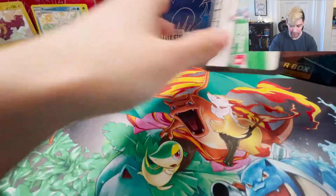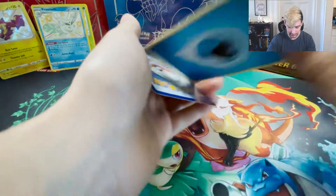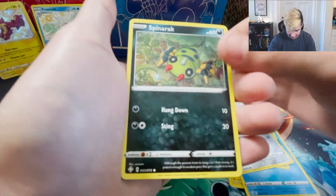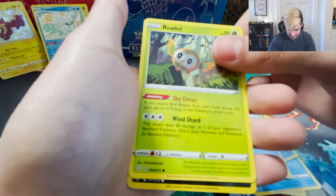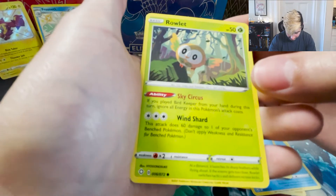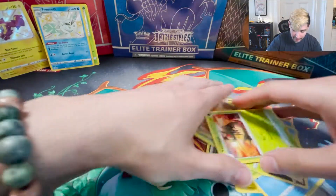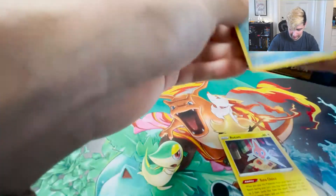We've gotten a ton of great stuff so far - I'll go through the rares at the end. Dump the water energy. Rotom, Floatzel, Tropius, Cute Fin, Spinarak, Snom, Horsea, Ralts - wait, this does 60 damage to one of your opponent's bench Pokemon, pretty good for just a basic. And a Mawile - that was the rare. That pack was meh, but that's alright.